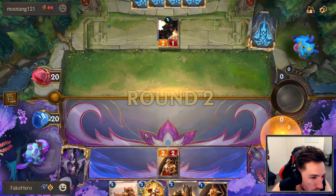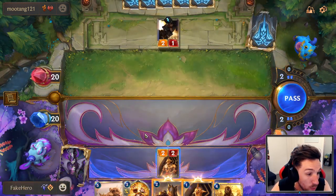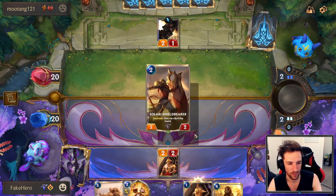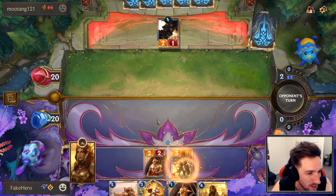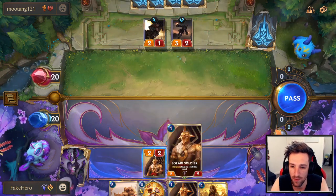Chat: 'I went from Plat 4 to Plat 1 with 80 LP just tonight — wish me luck in the next game.' Good luck in your next game — that's fantastic! And someone in chat asking why they're so hot and cute — ask your mother, dude.